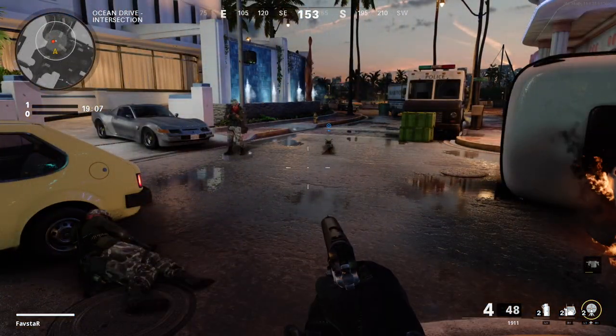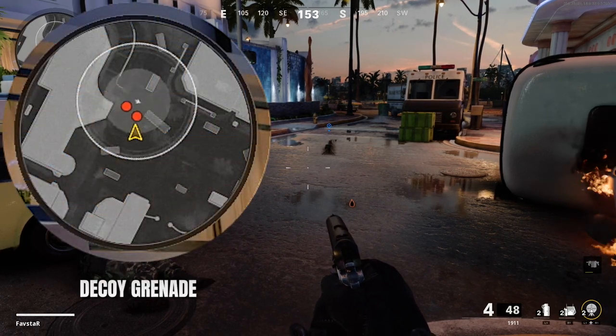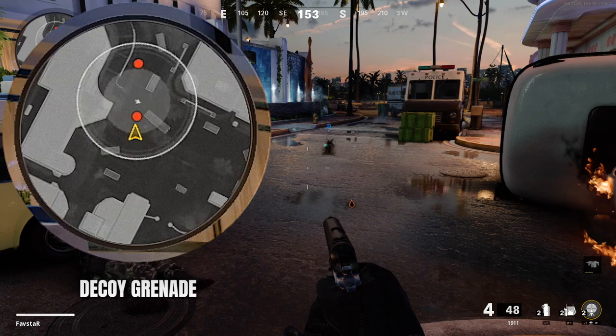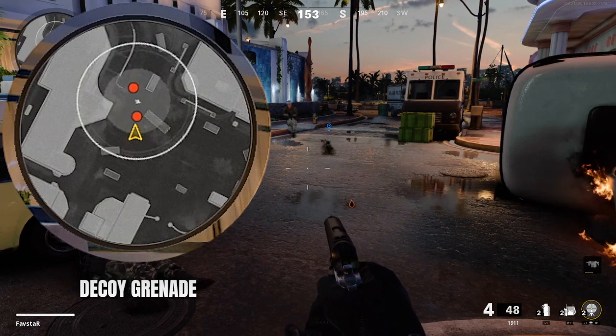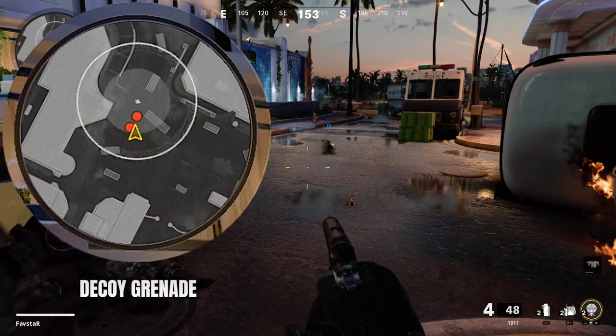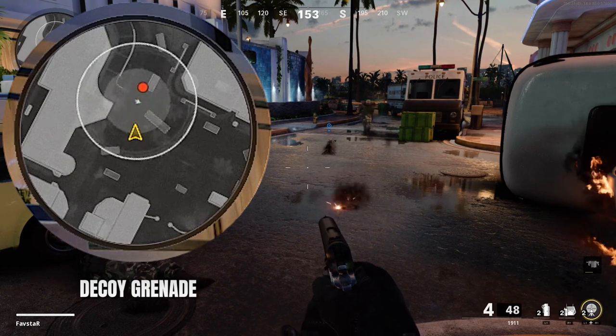To be completely thorough, I also tested the decoy grenade. While it does show up in the Field Mic area as an orange dot, it doesn't offer much of a counter as the enemy will likely be hearing the effects of the decoy while observing the stationary orange dot and will know exactly what's going on.